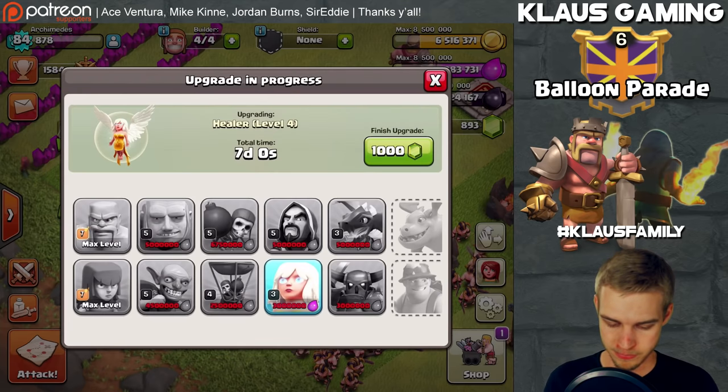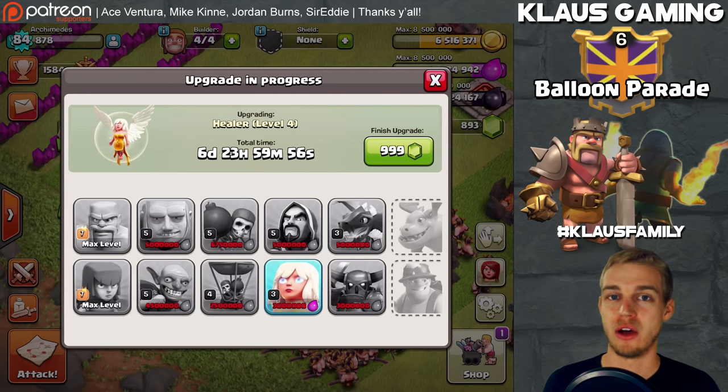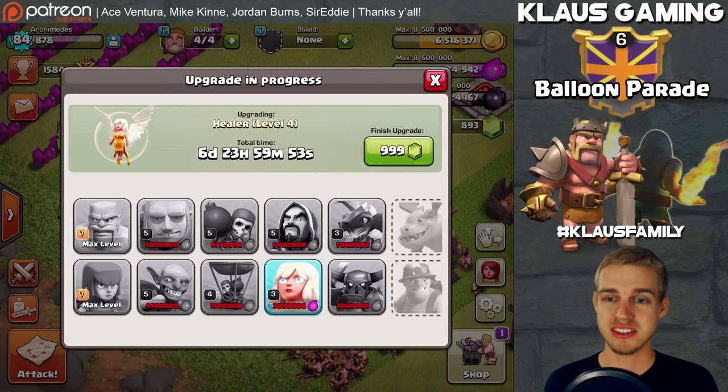That means two very important lab upgrades we need to do. First is the healer — look at the difference in healing: plus 16. You use 4 to 6 healers for a queen walk. 16 times 4 or 6 healers could be up to 100 extra heal points per second — that is huge. I've done queen walks with level 3 healers and it is no bueno. So that is the absolute first thing we're going to do — boom, healer going down now. Seven-day upgrade before we have max healers.